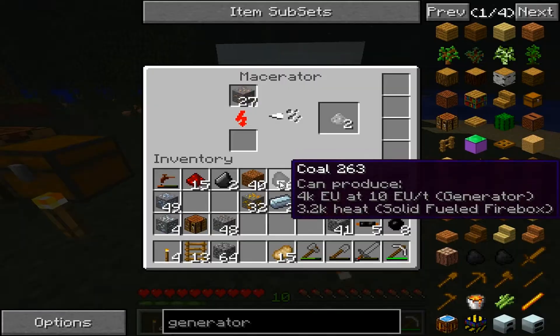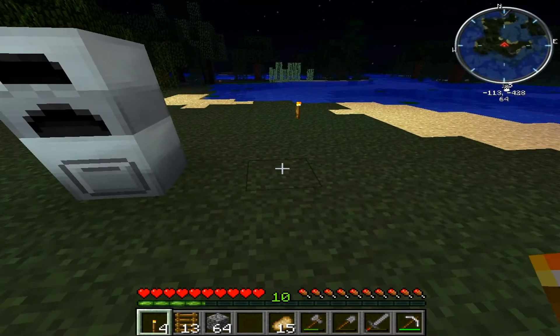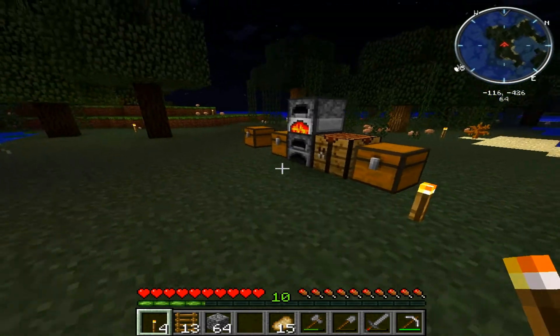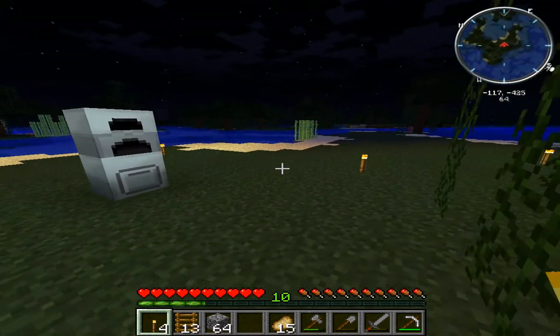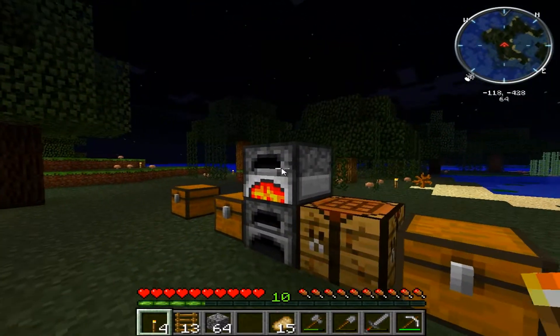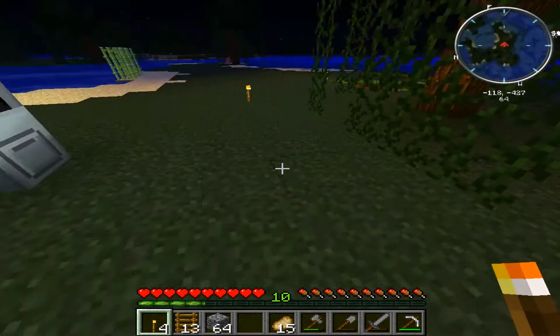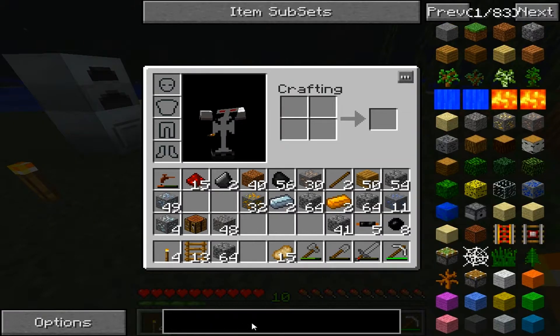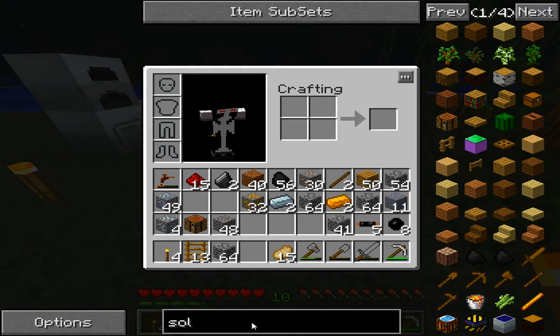Now if there's a way I can pump this into a furnace by itself without actually having to do anything, that would be awesome. If I could find a lava source, I could just use buckets of lava. But there's a lot of stuff I'd like to look into — like solar power. That would be cool, if there's a way to get solar power.